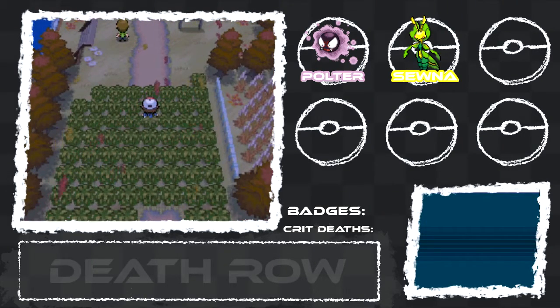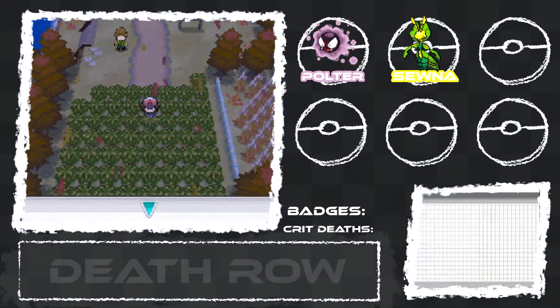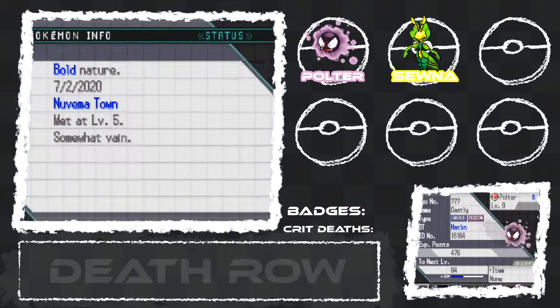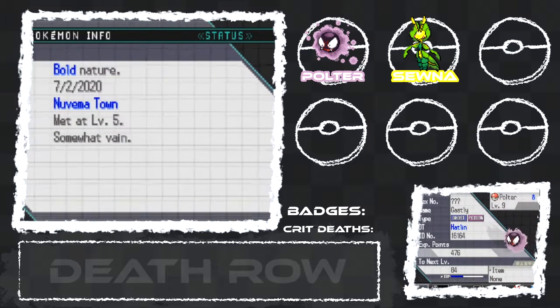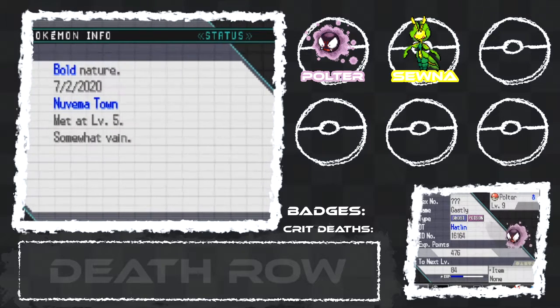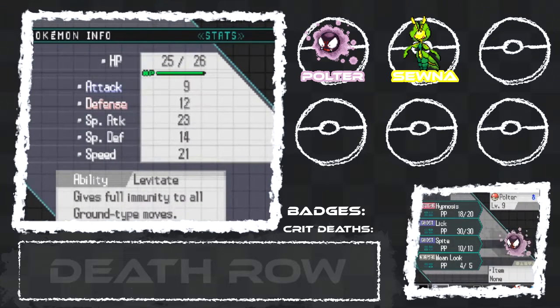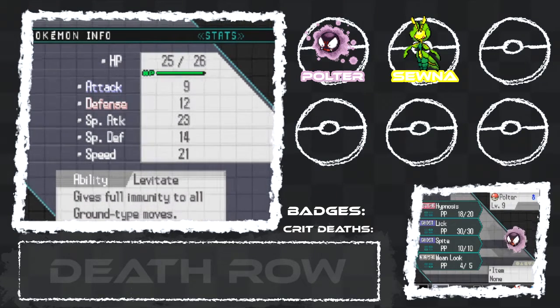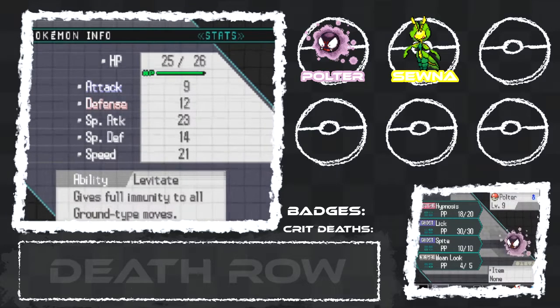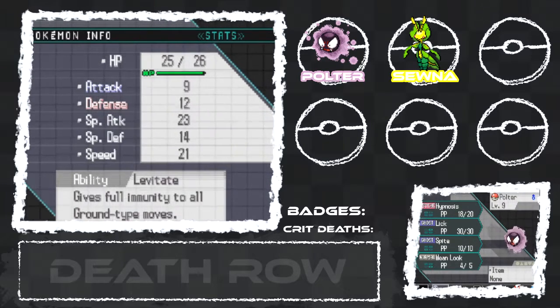So we got Sona and we have Polter. I never examined Polter. He's Summa Vayne, Bold nature — Bold meaning his attack goes down and his defense goes up, which is fine, I hope. Well, he does get Sucker Punch, and Lick is his only fighting move. So actually, Polter, you're not that great, to be honest.